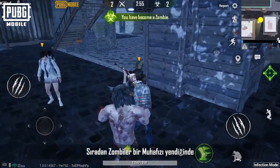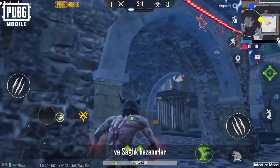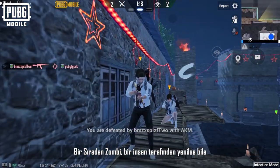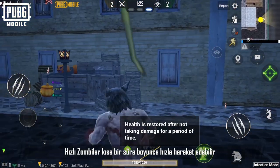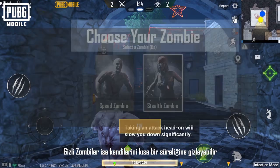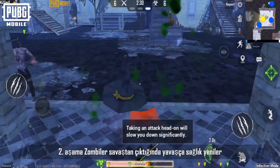When default zombies defeat defenders, they infect the defenders into their zombie companions and gain health. Even if a default zombie is defeated by a human, it can be resurrected and evolve into its Phase 2 form: the fast zombie or the stealth zombie. Fast zombies can move quickly for a short time, while stealth zombies can conceal themselves for a short time. Phase 2 zombies regenerate health slowly when leaving combat.